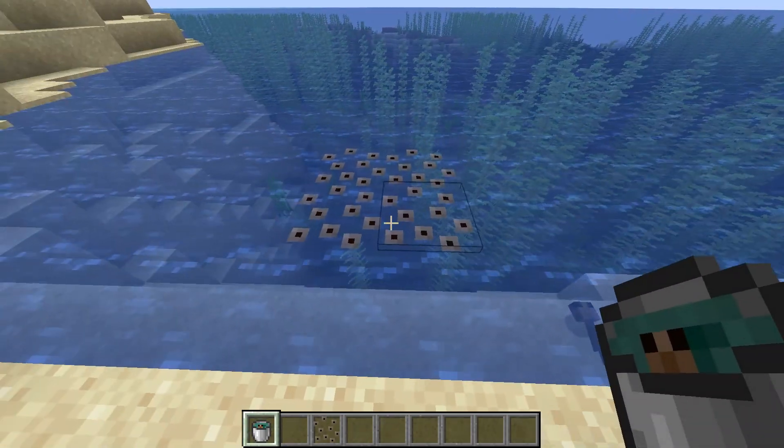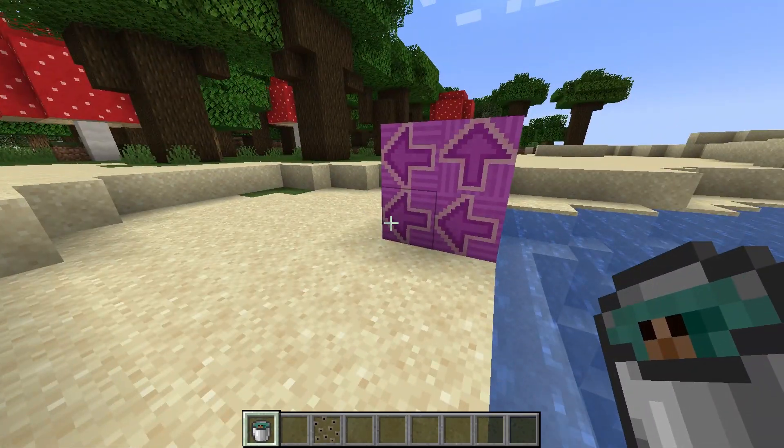Frogs start as tadpoles that hatch from frog spawn, which looks ready to challenge glazed terracotta for the worst texture in the game. Watch this video to learn more about Caves and Cliffs Part 3.